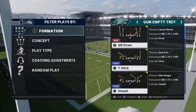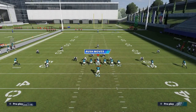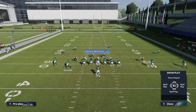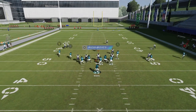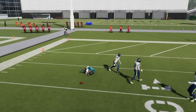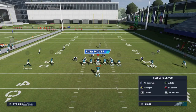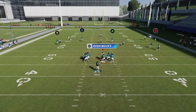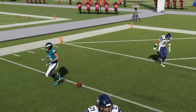Out of the Gun Empty Tray we have the Y Stick. Motion this guy in, put him on a streak, streak the A route — you can put the Y route on a smart route to lengthen or shorten it. Against cover three, motion this guy in, streak him, streak the A route — you got a one play touchdown. Just wait for that guy to bail, then bullet pass lead away from the free safety.